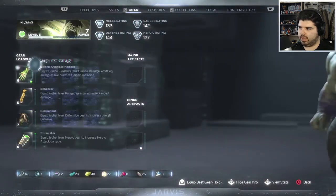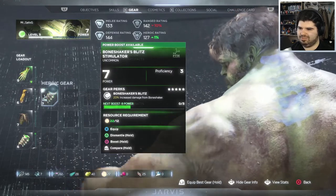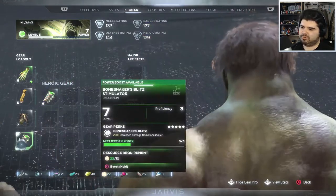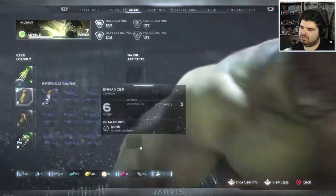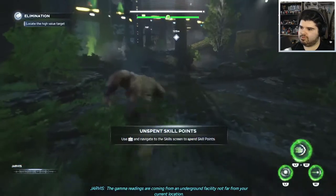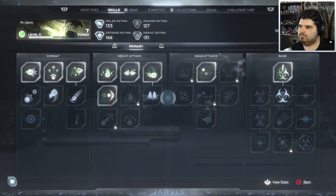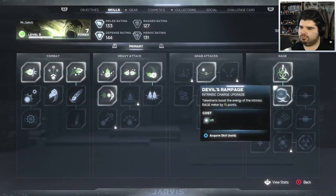Let me check my gear — what do I got? Am I swapping out his neck piece? Might as well upgrade it. Sweet — got some skill points too. Give me more rage.